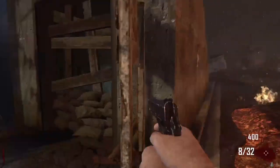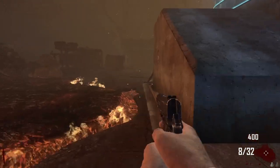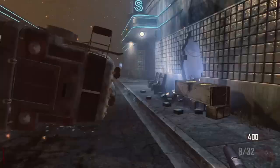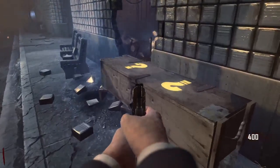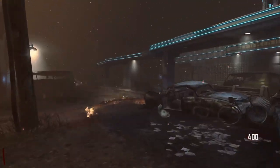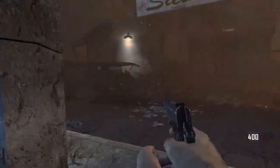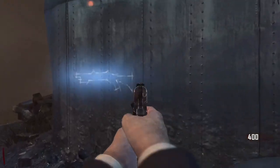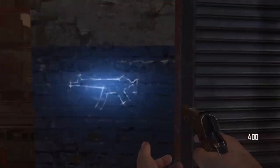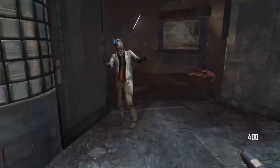It has no perks, no pack-a-punch - it's just you, the zombies, and the mystery box. I remember back in the day me and my friends used to sometimes play this map and just sit in this corner and shoot the zombies that come around that corner, because when you're in this area the zombies only come from here, which is pretty cool. The mystery box is right there.